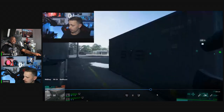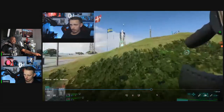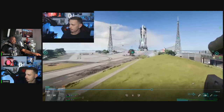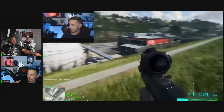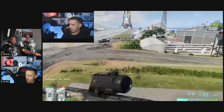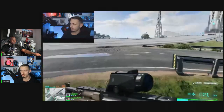The map is called Orbital, and the crazy thing about it is it's huge — over those mountains, in all different directions, there are bases. DICE has said this is actually a mid-scale map, so the maps are going to be even bigger than this, which is insane.